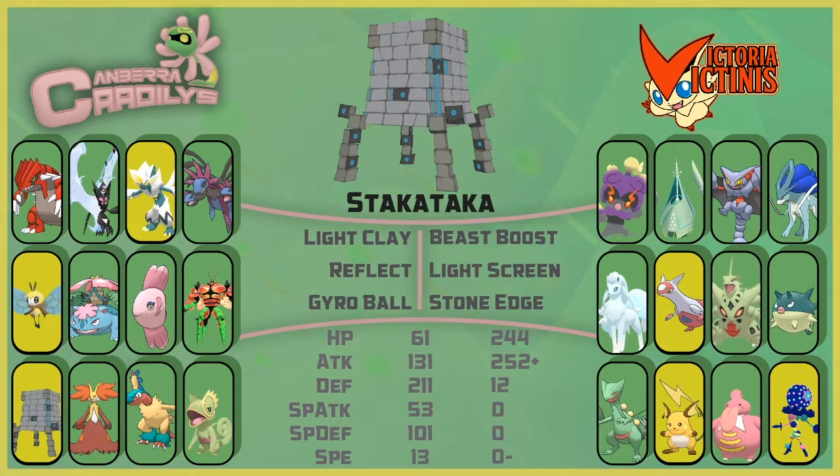The bulk didn't really help us live anything — ground or fighting coverage from his special attackers weren't going to do much. I wanted enough attack to be able to one-shot Marshadow, because if it gets a Bulk Up set up I kind of just lose. So yeah, that's our first one — Stack Attacker, hopefully setting some screens and doing good things for us this week.